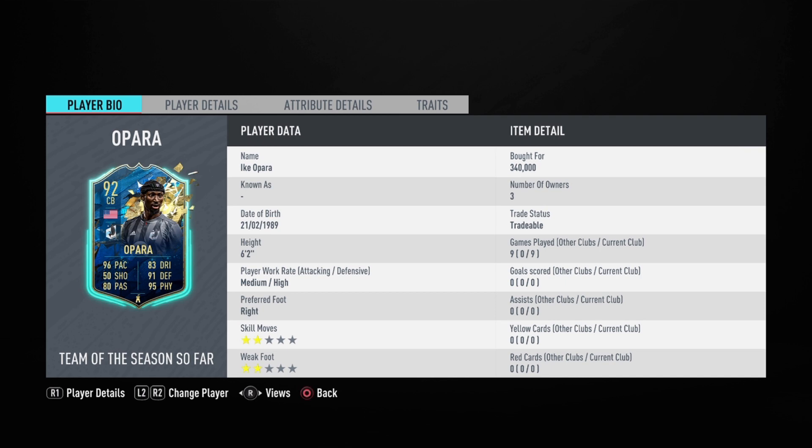You thought Team of the Season Barrán and Van Dijk were a problem? This is gonna be the real problem. Six-foot medium height, right-footed, perfect work rates and height for a center back. I did buy him for 340k — he should be dropping, and now he's not extinct anymore so you should be able to pick him up under 300k.